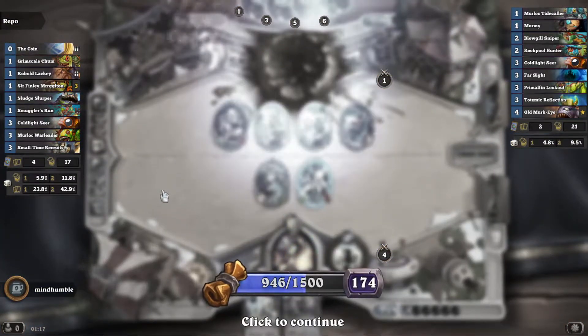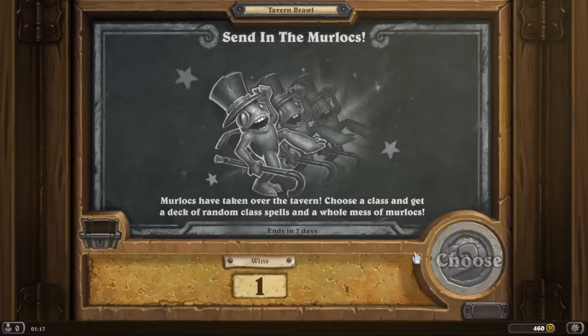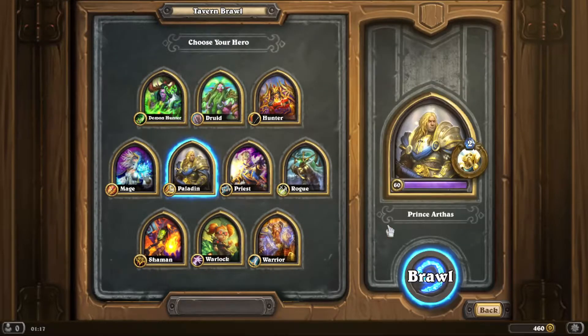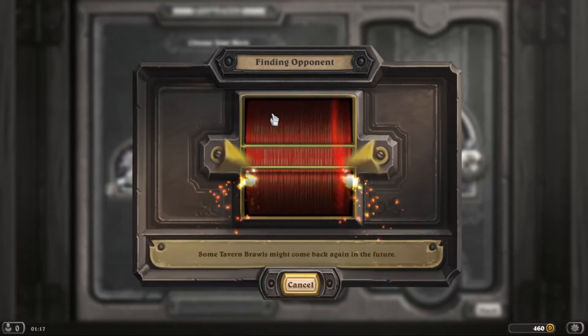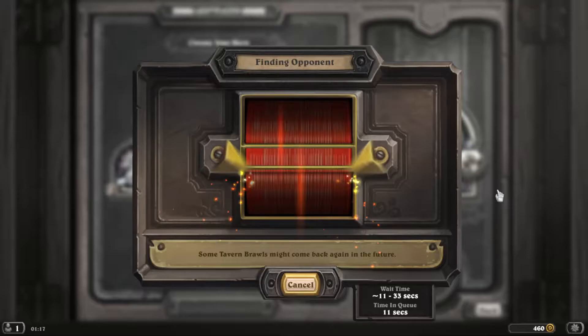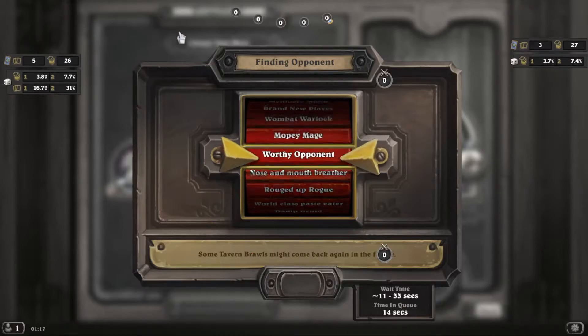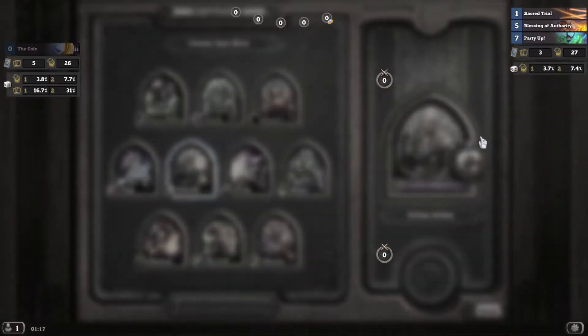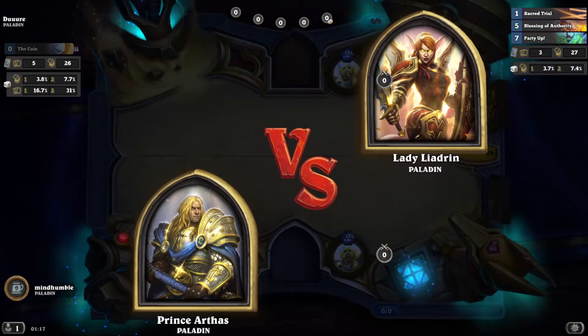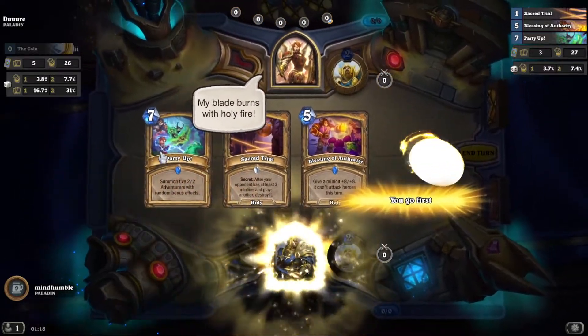Okay, that's Shaman. Nice tasty pack and we'll go with Paladin. Uther - for those who know the lore, he's actually the Lich King. I think he was the new Lich King or something like that.